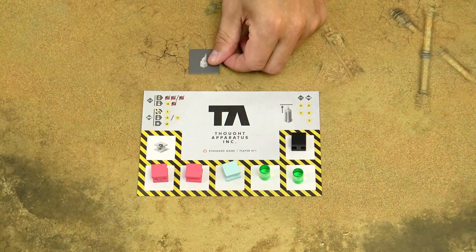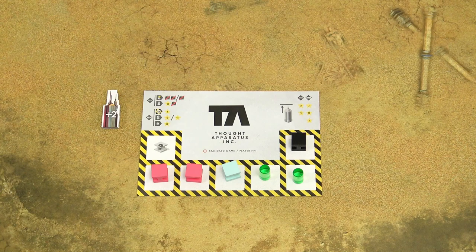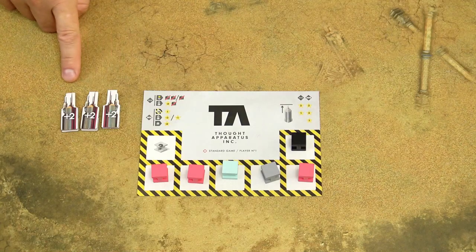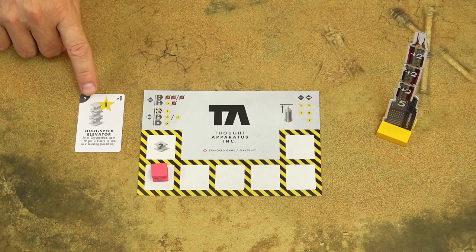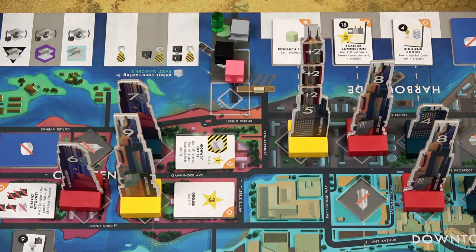When you acquire a spire bonus, take one of these spires and place it into your reserve. When you take the construction action — and only when you take the construction action — you may place these spires on the newly constructed building. You can even place multiple spires on the same building. However, they don't score victory points and they don't count for the high elevator bonus card. They only help you win the tallest building bonus.